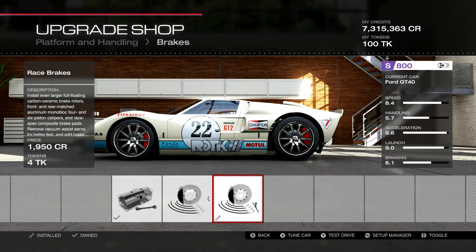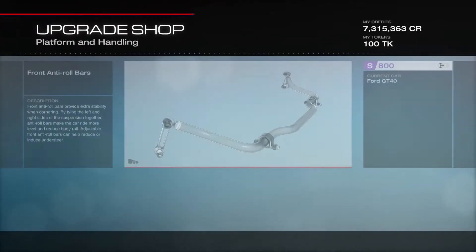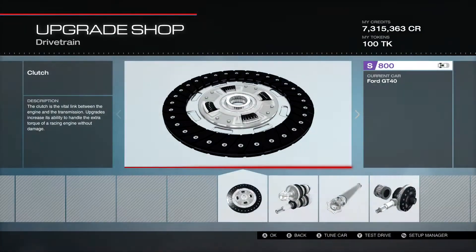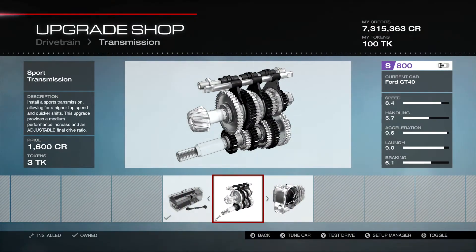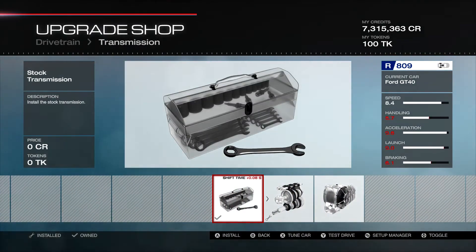We're going to have the race brakes, the race springs, the race front and rear anti-roll bar, and the race chassis. No weight reduction on that one — pretty much the only race part we haven't put on so far. We have the race clutch, which was actually 3 PI. We have the sports transmission — looks like you actually gain PI by going from the stock transmission to the sport transmission. We have the race driveline and the race differential.